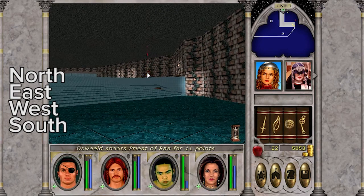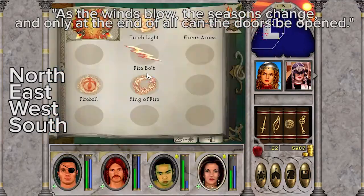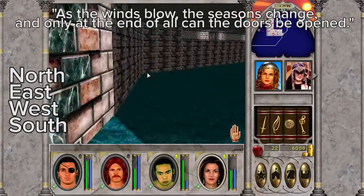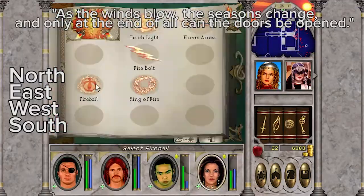The message is the same on each of the four doors. It says: 'As the winds blow, the seasons change, and only at the end of all can the doors be opened.' There's a big ambush moment there, standing on that raised platform.